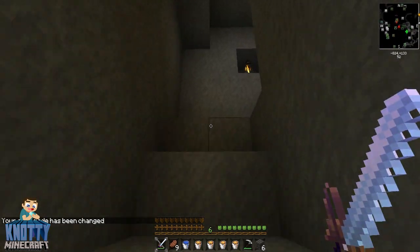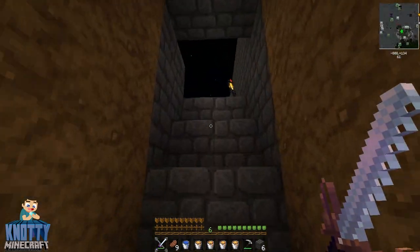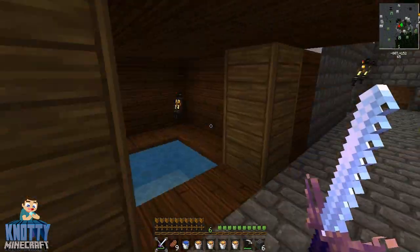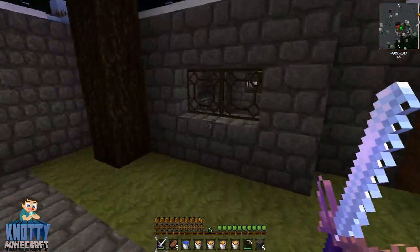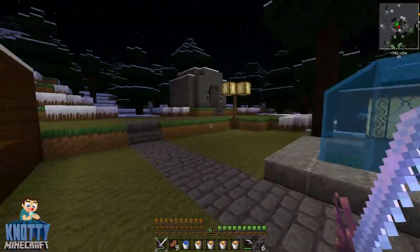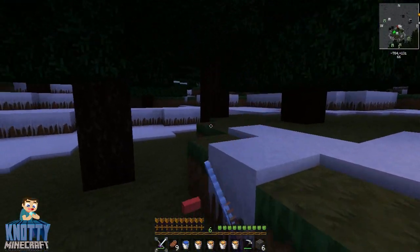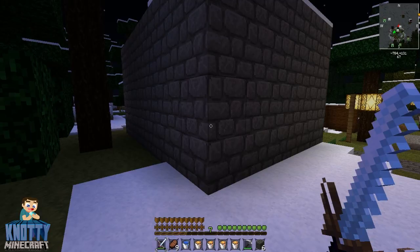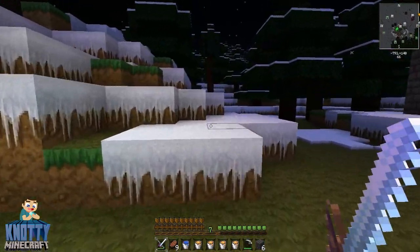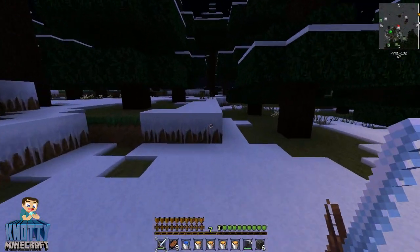I've got all this lava with me and what we'll do is place the lava down and place water on top. It is actually night time so it would be kind of good if we could look for an enderman. So we're going to head this way and see if we can find one. Is that a skeleton? I have my looting sword so hopefully when we find an enderman we can actually get more than one ender pearl off of it.